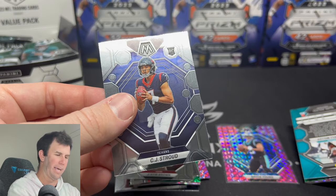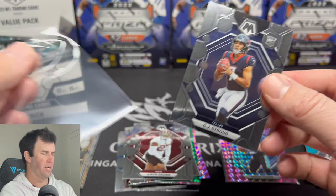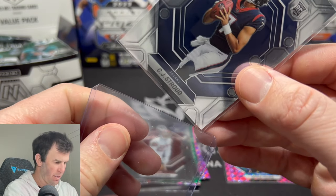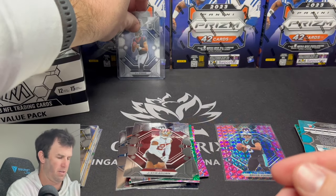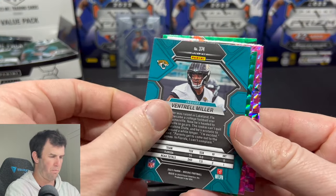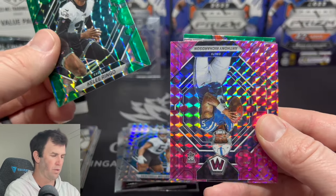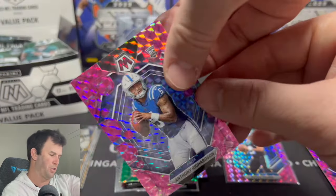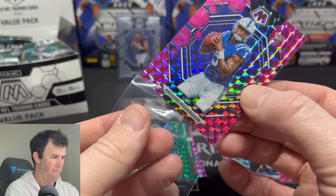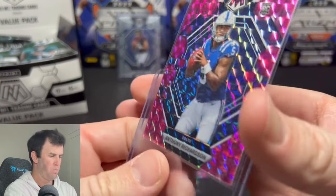A CJ Stroud! We gotta do a live stream soon because we have a CJ Stroud emoji and I really just want to do a live stream where when we hit a CJ the whole live stream is just going nuts with all the CJs — that would be sick. Looks like we have a Ventrell Miller on the silver mosaic rookie. Another rookie on the green — Kelly Ringo — and an Anthony Richardson pink. If we can keep hitting rookie quarterbacks on these parallels, I wouldn't mind seeing a CJ Stroud on the pink coming up too.